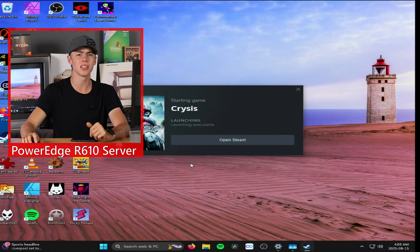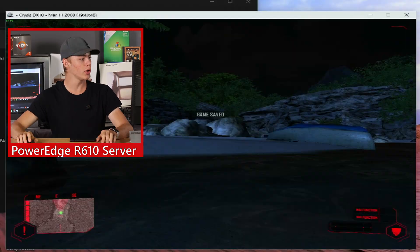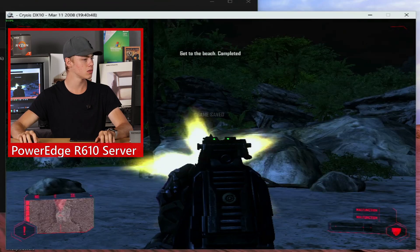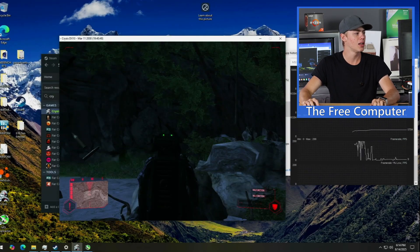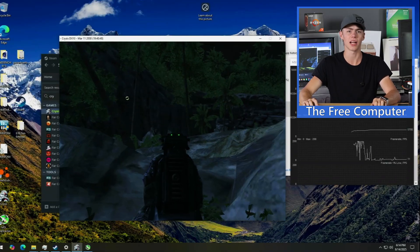Let's try something newer. Let's try to load Crysis. I changed all of the graphics settings to low. We are getting like 9 frames per second. Back on the free computer, Crysis is kind of having a frame rate crisis — it's getting 8 FPS. This is actually pretty similar to how the server was. Not exactly ideal.